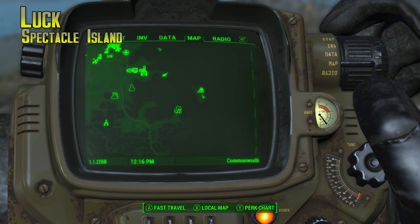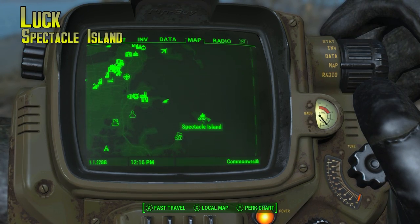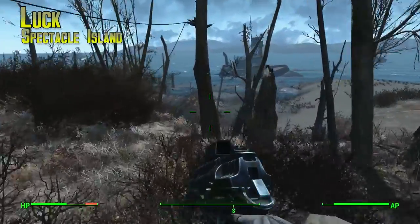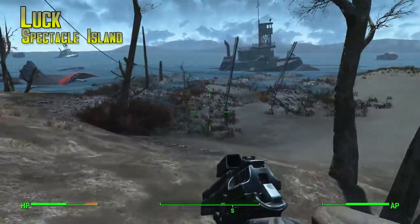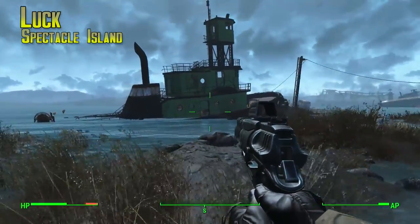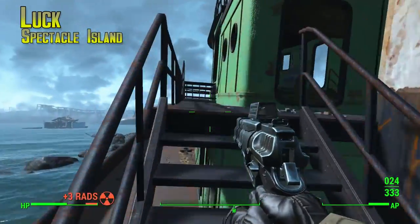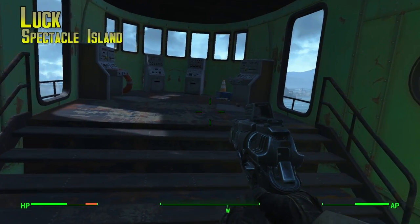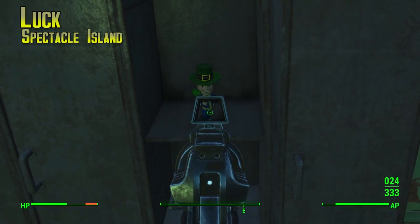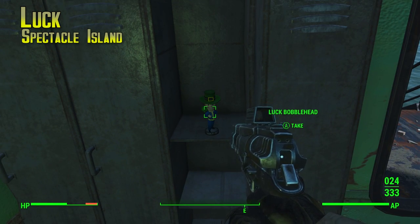And now the very last of the SPECIAL bobbleheads — Luck — which is on Spectacle Island, the big island to the southeast of the map, very close to where Agility was. Head to the southernmost point of the island. This place is another spot you don't want to be unless you're pretty high level — it's full of mirelurks, mirelurk kings, mirelurk hunters, all kinds of really nasty stuff. Head up into the boat, turn around, and the Luck bobblehead is just in a locker waiting for you.